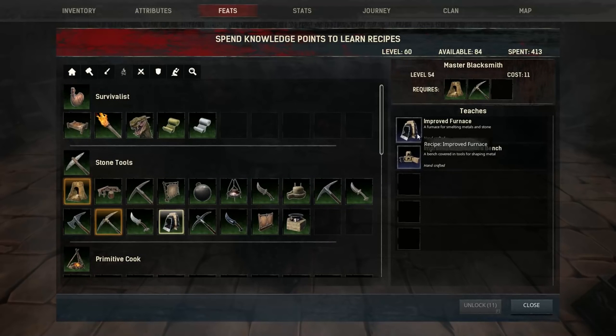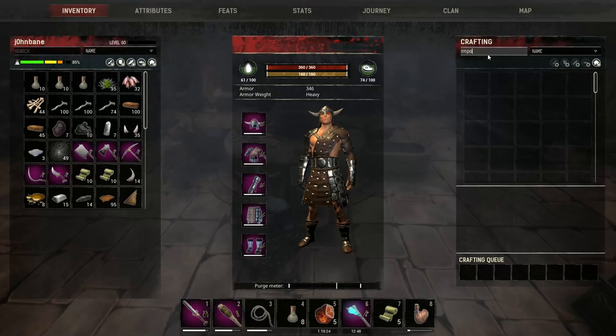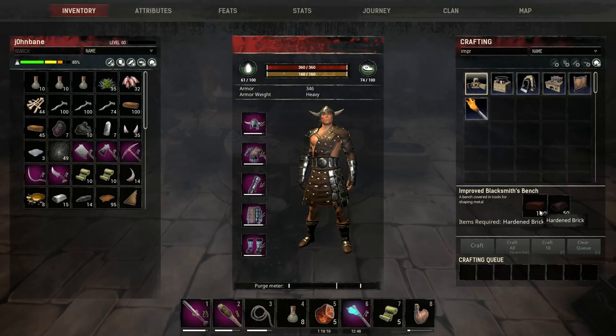Okay, handcrafted recipe - improved, improved - there we go. The improved blacksmith's bench is only steel bars and hardened brick. I say 'only' but it is what it is.